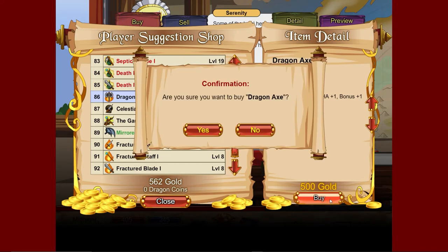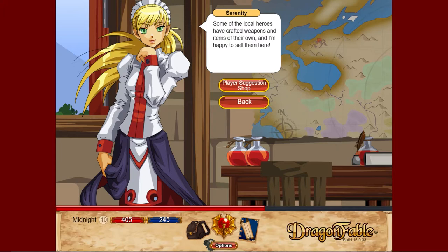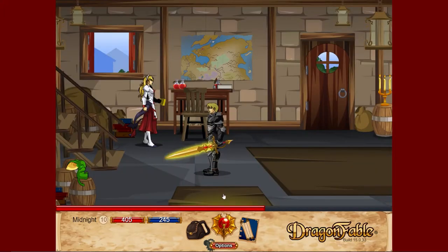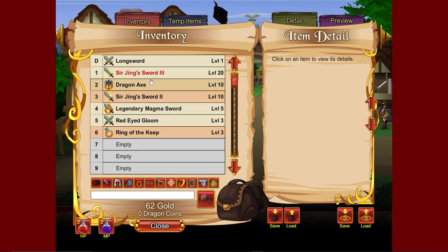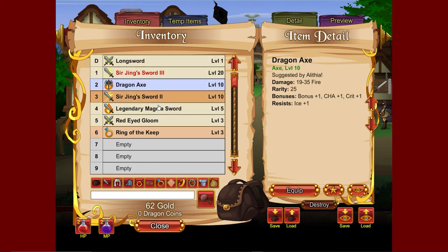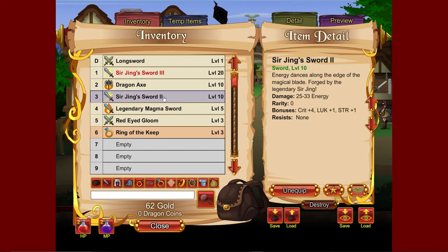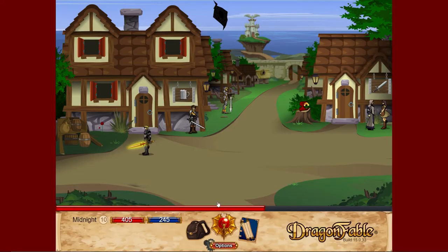We could use the old weapon, but it's not very good anyway. It kinda feels stupid to use that when this new one does like 50% more damage. The 50% more damage to fire-based enemies makes the old weapon kinda pointless. What we can do is just sell this old Mangro Sword.